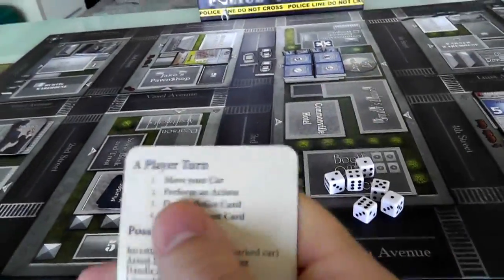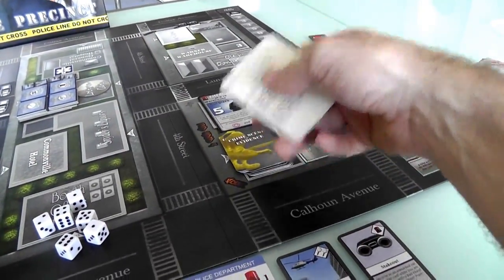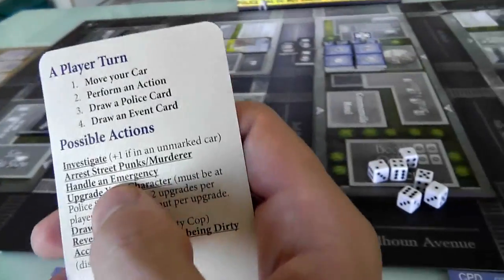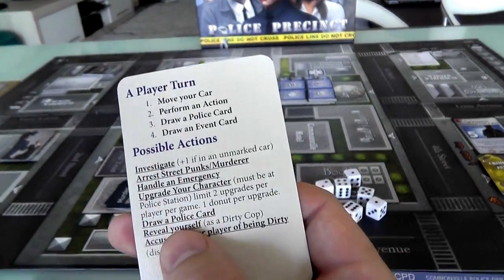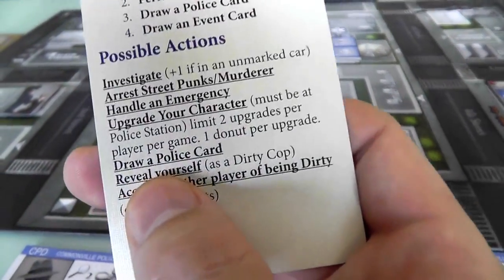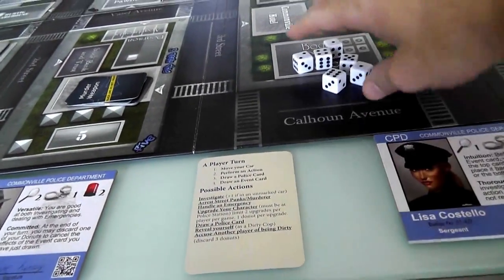As first player, on my turn I can optionally move my car or stay still, then perform an action. Actions include: investigate by digging through cards for evidence, arrest punks, handle an emergency, upgrade my character if I've got donuts, or draw a police card. If we were playing with more players, one of us might be a dirty cop. In a two-player game there are no dirty cops, but with four or more players you can get dirty cops who can reveal themselves or accuse somebody else.